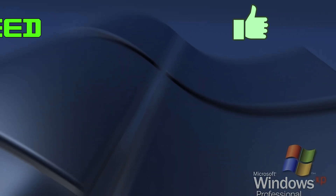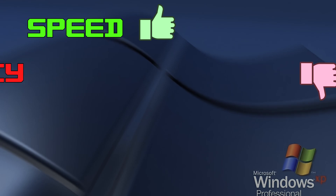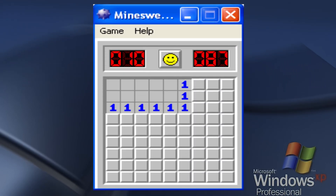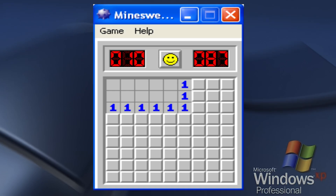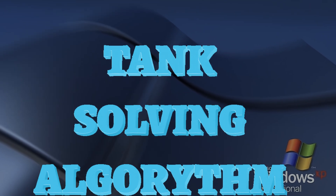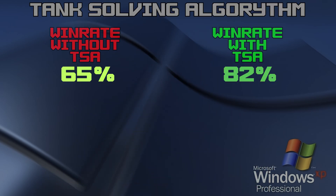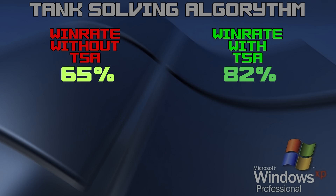Now our bot can solve a decent chunk of boards. There isn't that much to do to improve the speed of the bot, but there are plenty of things we can do to make the bot win more games. When our bot stumbles across a wall of numbers which don't really point to any obvious mines, it just gives up. But there's a solution — I present to you the tank-solve algorithm. If you've never heard of it, don't worry, it's probably a made-up term, but let's roll with it. This algorithm is a key to improving our bot's win rate and actually make it win some slightly harder maps with decent speed.